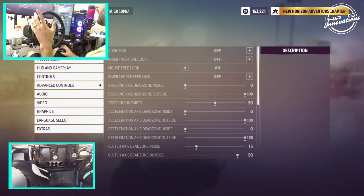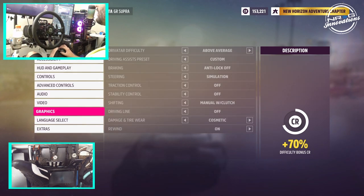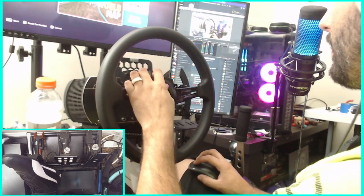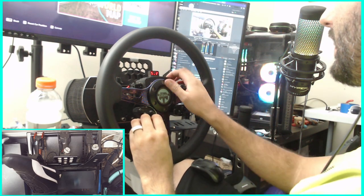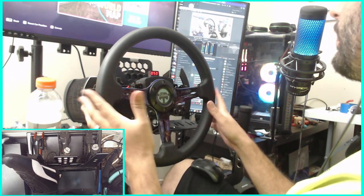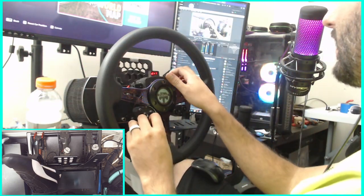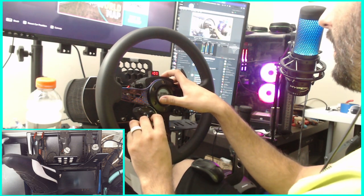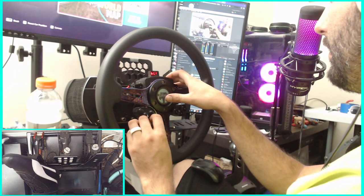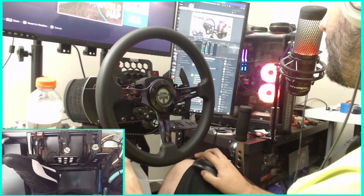For difficulty settings, I am on Simulation Steering, and any anti-lock brakes and everything are turned off. For my Fanatec settings: Force Sensitivity is on Authentic, and Force Feedback is turned down to 50% on my wheel because I have Forza turned up all the way — I turned my wheel down a little bit just so it's not super taxing. DRI off. FEI at 100. Force at 100. 100. 100. BLI is at 70. Shock is off. Breaking Force is at 70. That's my Fanatec settings.